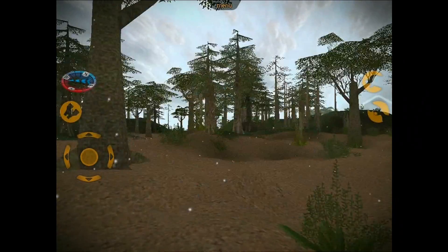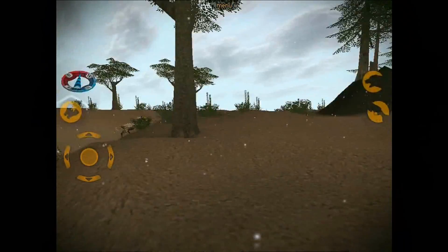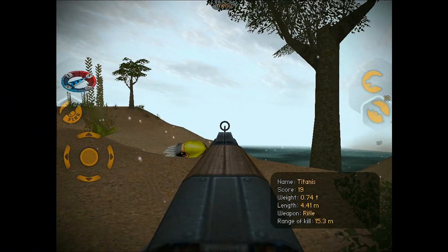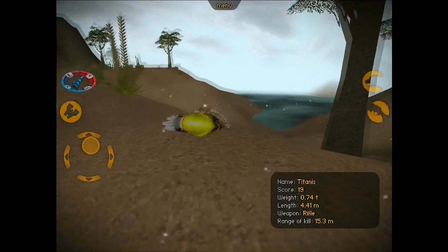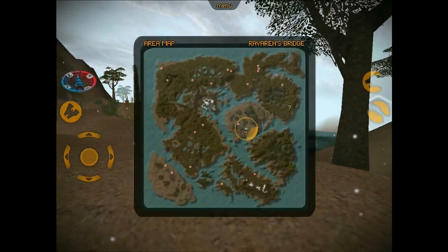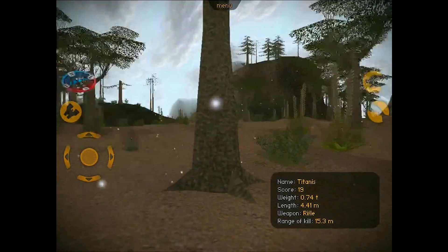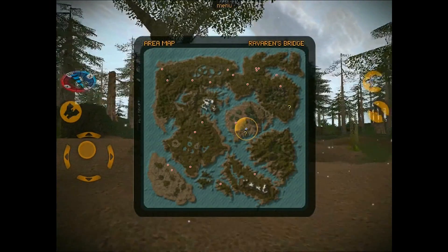We actually had to leave that map earlier than I wanted to, because we didn't get to see any elk. And — oh God! We have a terror bird right at our doorstep. Holy crap. That is the way to start a map right there, just right next to a killer, and you don't even know it. That was horrible. At least we started it off right.